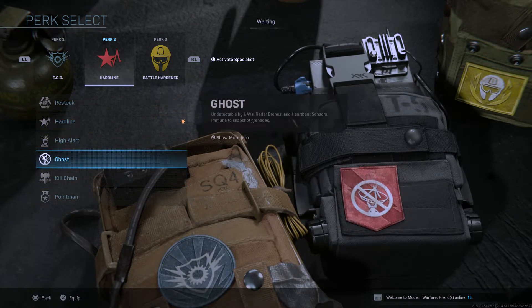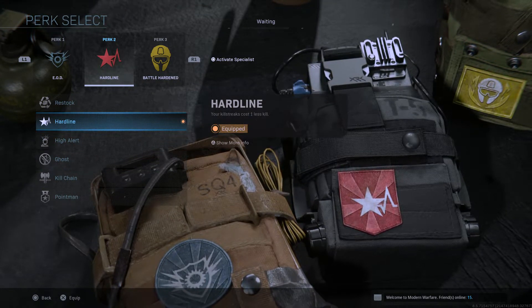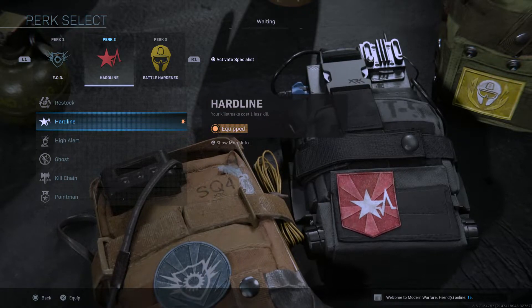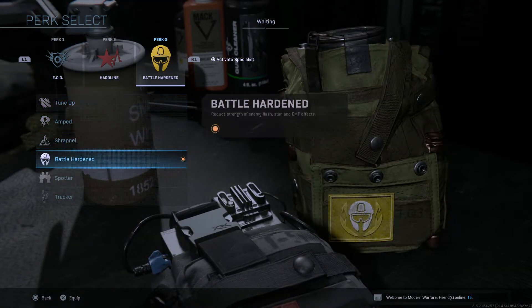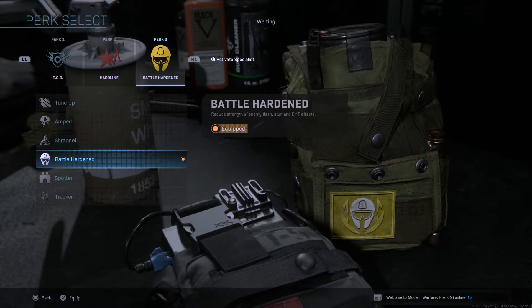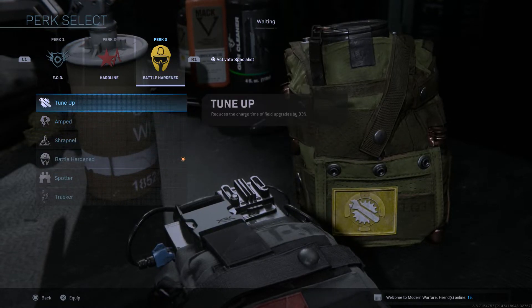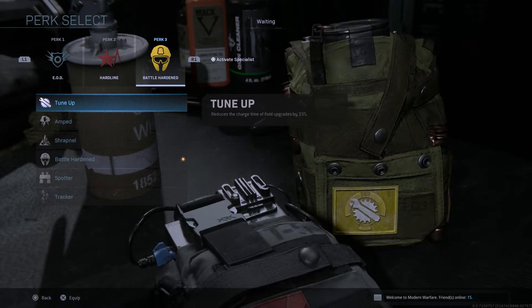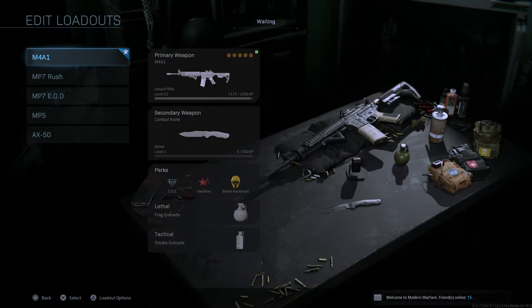I use Ghost, Kill Chain, High Alert, and Restock — the standard CDL variants we play on GB's website — so Hardline is the way to go. For perk slot three, you can use Tune Up or Battle Hardened. I personally use Battle Hardened because there are a lot of flashes and stuns. Tune Up is also really good, and if enemy players don't use stuns much, that's a good option too. That was the M4A1 class.